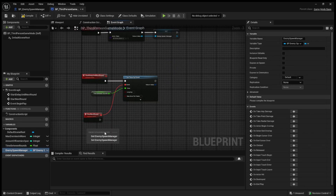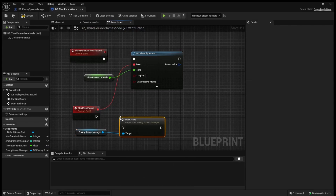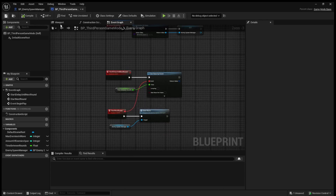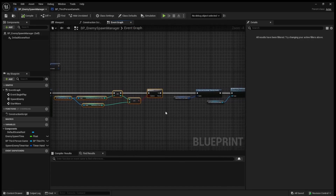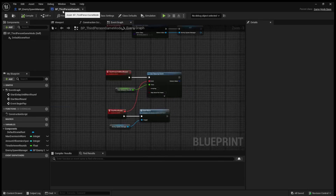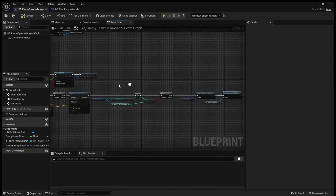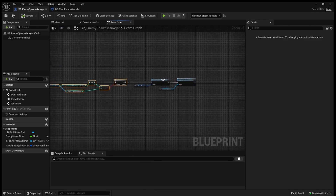In the 'start next round' event we get our enemy spawn manager and call 'start wave'. So we're now able to track the max enemies in a wave — if the wave is at the max, we stop spawning enemies and start the delay until the next round. However, this is flawed because we're going to start the delay until the next round while there are still enemies alive — we don't want that.